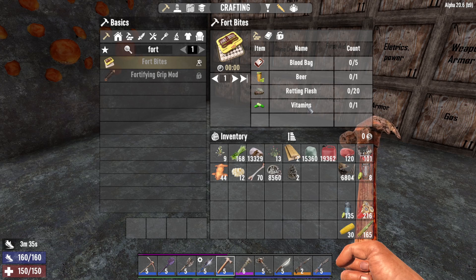Next up is painkillers, which will give you a stun resistance of 100%, a damage resistance of 10% and restore 40 HP. You can actually loot them or get them from the trader.